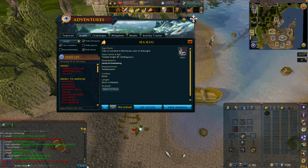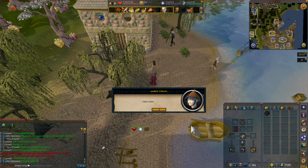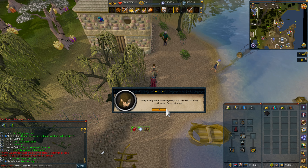Speak with Caroline and choose to accept her quest. She is in the northern area of Witchhaven, which is east of Ardougne. After speaking with Caroline, speak to Holgert who is near there.